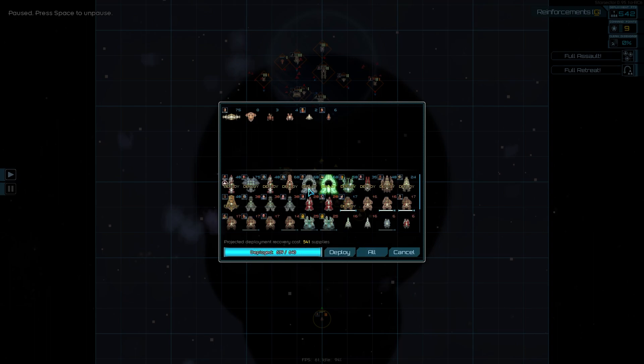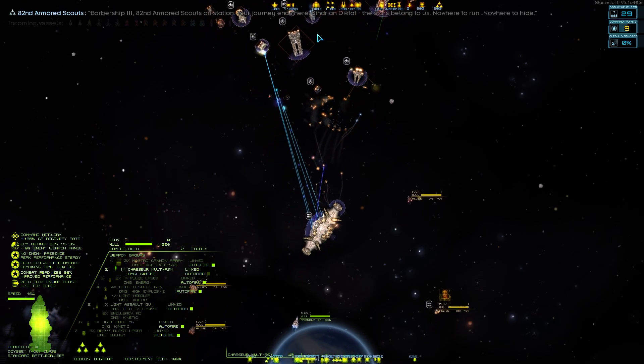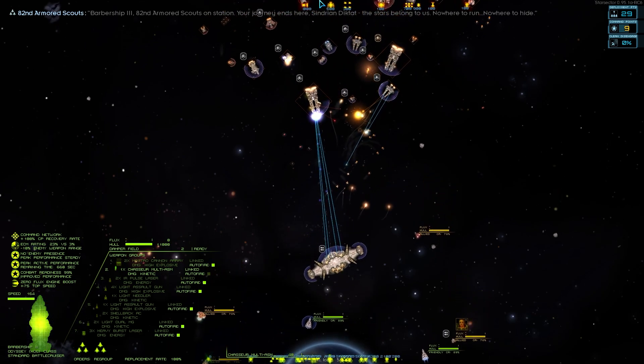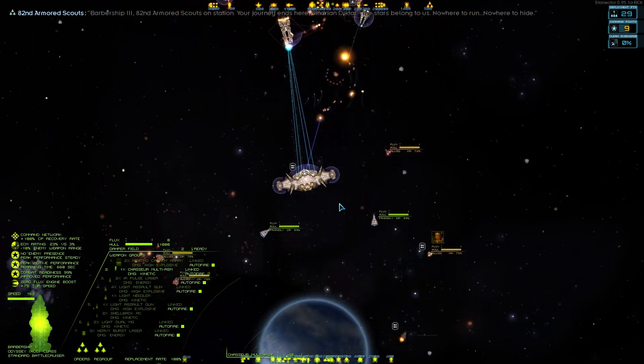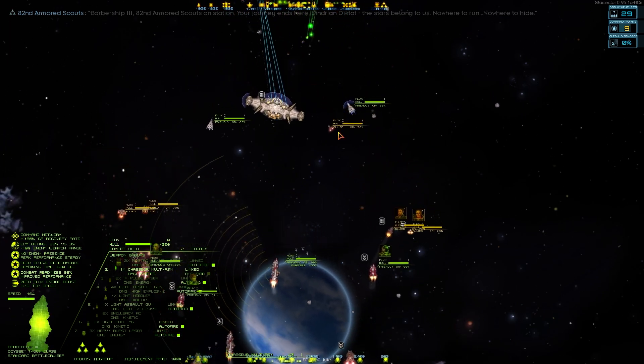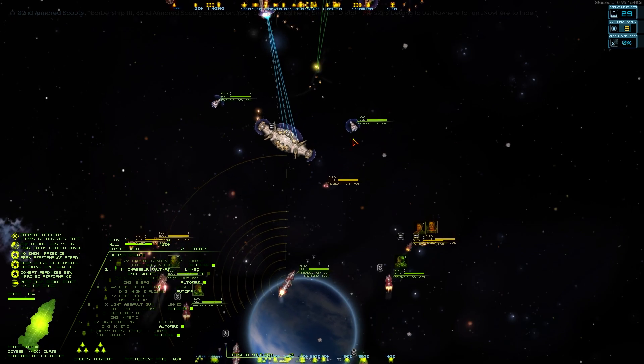I think we're going to send in everybody - probably not the Paragons, they won't get there in time. I actually want to leave the Odyssey behind. Let's send in all the fast strike ships - we're going to try and get in there real quick and assist. That midline station might be able to deal with one of these conquests, but not two, and definitely not with the supporting fleet. I think we needed to help here, or we would have lost Volturn's station.